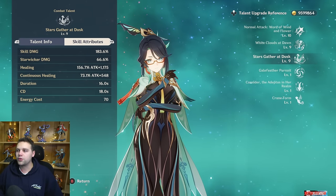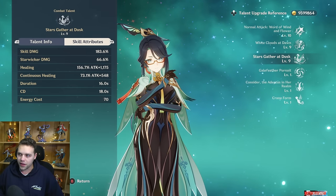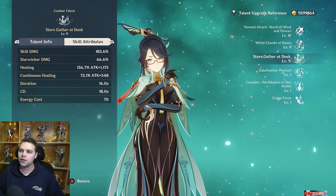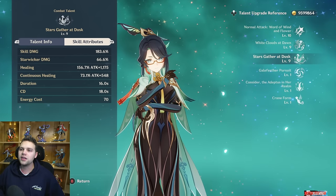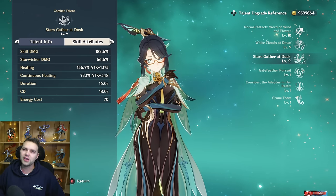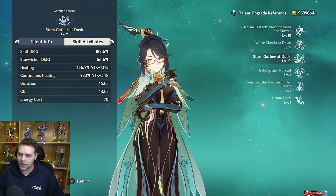Her burst healing is a lot — it feels like Farina's HP drain is not even there. You have that initial healing and then the continuous healing; it is a ton. Regardless of whether I was on Thrilling Tales, Oathsworn Eye, her signature, or Skyward Atlas, she was healing so much — I never had a problem with healing. Gaming died sometimes because he drains his own HP, but beyond that I never had issues. So focus your talent levels on the burst.